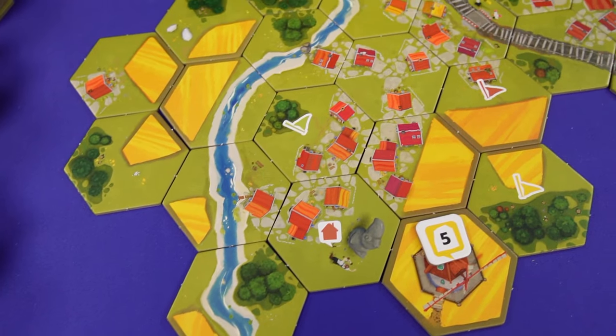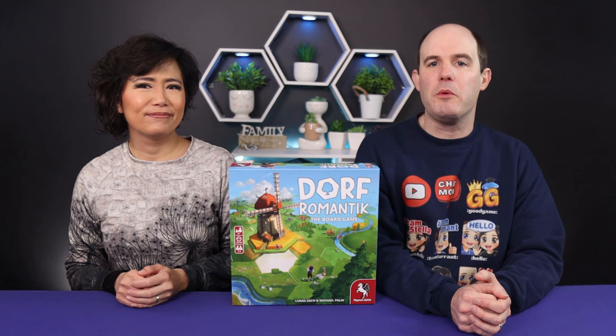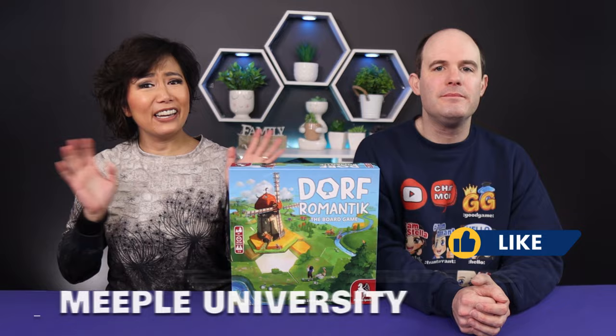A cute little village that all players need to work together to fulfill the demand of population — that's Dorf Romantic the Board Game. Today we'll be teaching you how to play Dorf Romantic, a game designed by Michael Palm and Lucas Sach and published by Pegasus Spiele. Hello everyone, it's Taylor and Tarrant here from Meekland University. Let's go to the classroom.